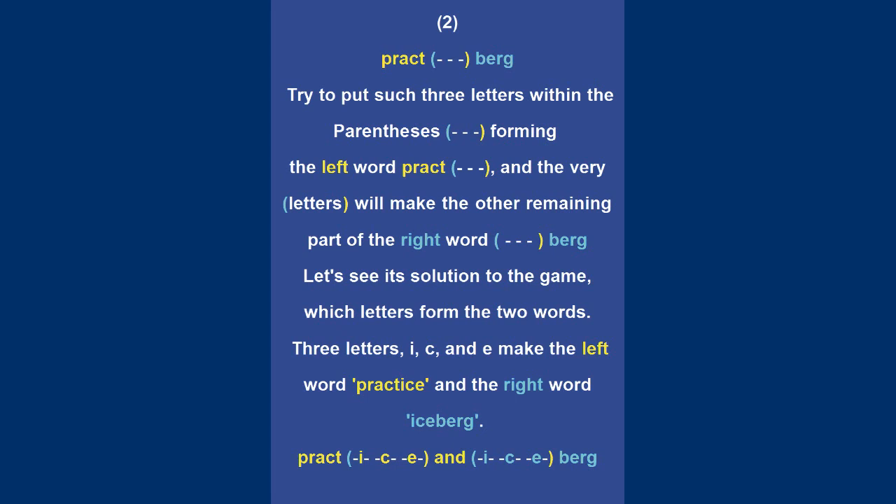Let's see the solution to the game. Each letter is from the two words. Three letters I, C, and E make the left word PRACTICE and the right word ICEBERG. PRACTICE and ICEBERG.